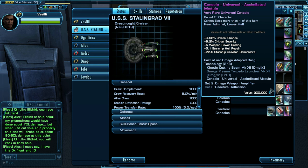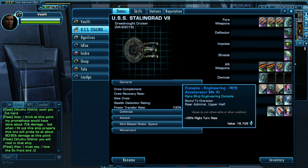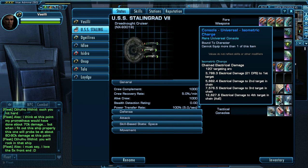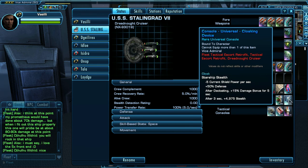I still need the Omega Plasma Torpedo Launcher, but my Omega reputation is only tier 2. Because the ship turns slow, I have the RCS Accelerator Mark 11. Next is the Universal Isometric Charge, which is very handy, though maybe not the best. And there's a cloaking device, which can come in handy.